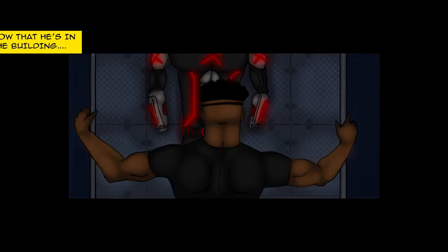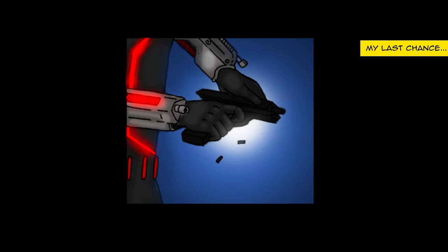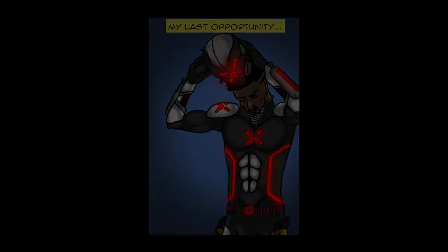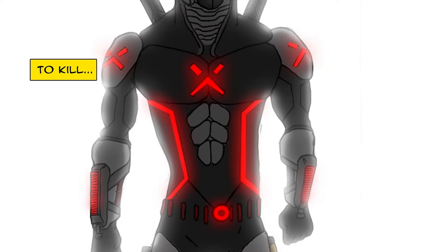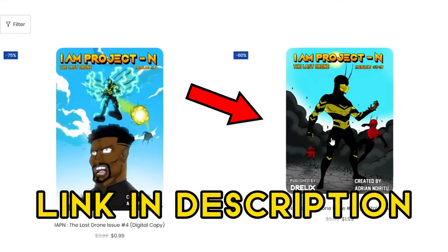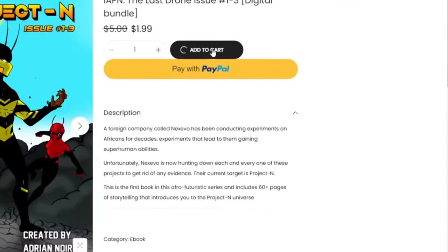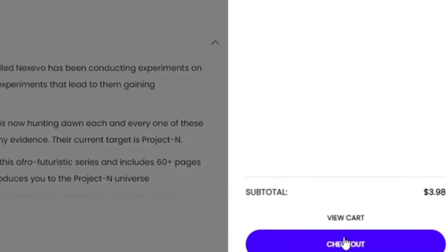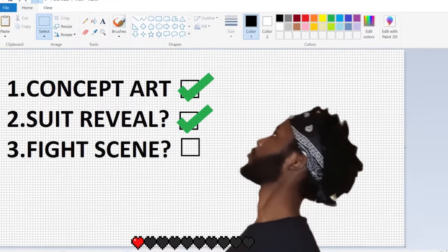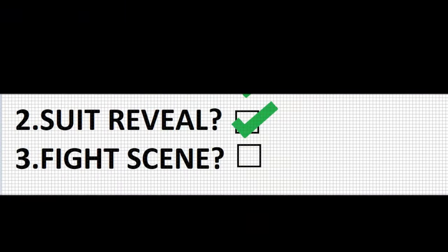Now that he's in the building I can finally test this thing out. My last chance. My last opportunity to kill the last drone. Real quick, this is a shameless plug — my website has the first three issues and the fourth issue is available and up now. Come on, you can support your boy and get a really cool story. Okay, we've seen the concept art, we've seen the suit reveal, and now finally it's on to the action page.